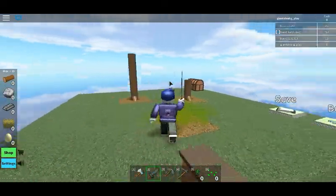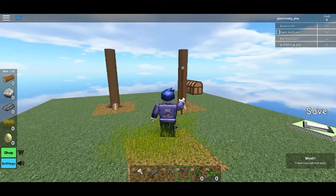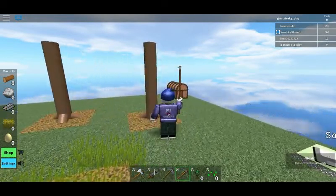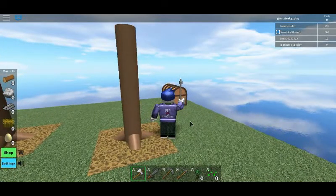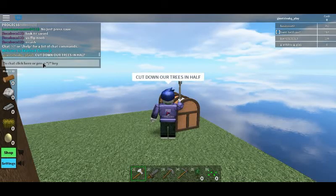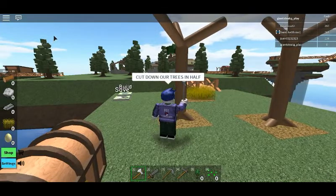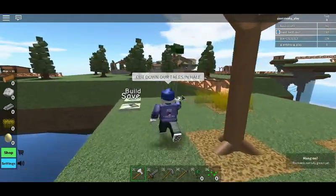I am talking about the Skyblock. Can we break this grass? Crops are not ready. Well, as soon as our trees are ready, we're gonna cut down our trees. What did I just say - cut down our trees in half? I'm gonna type that in the chat. People are gonna think I'm an idiot. Booyah - cut down our trees in half. What am I saying? I'm waiting for my trees to be done.